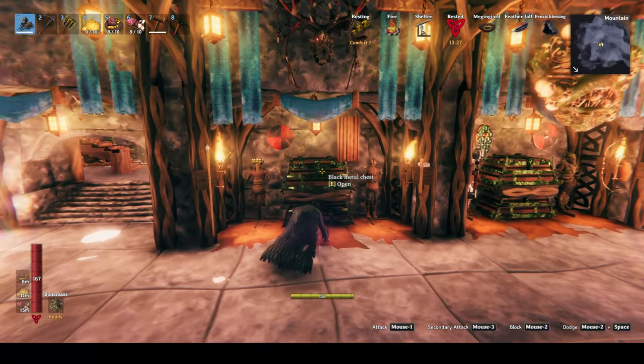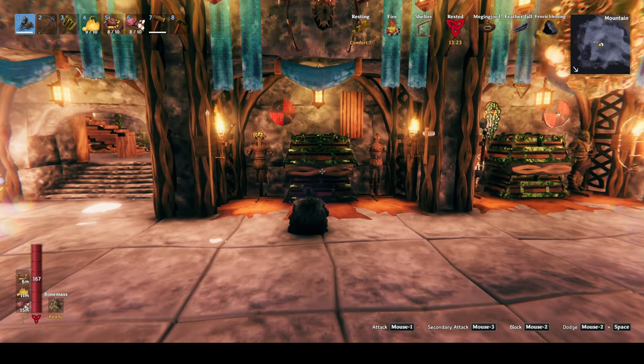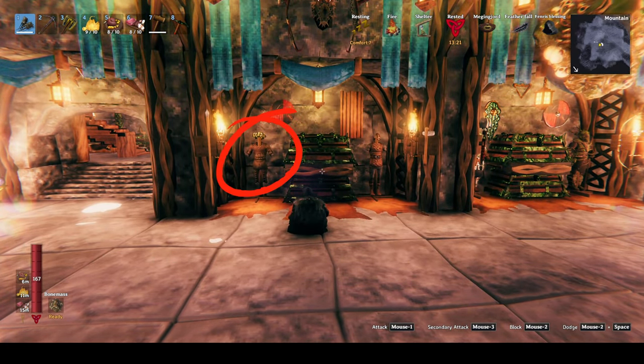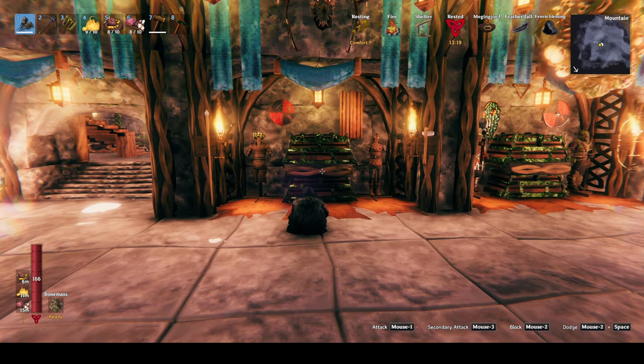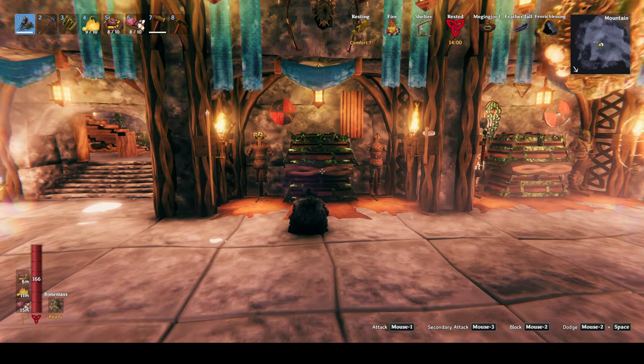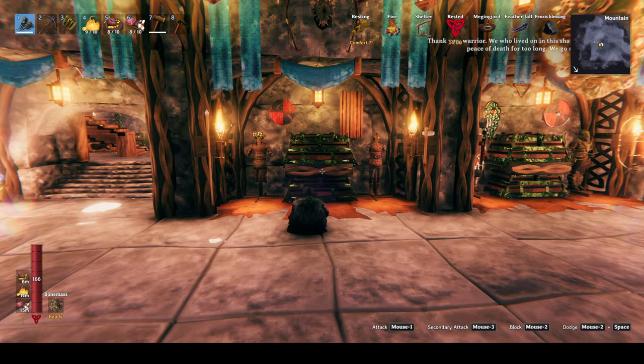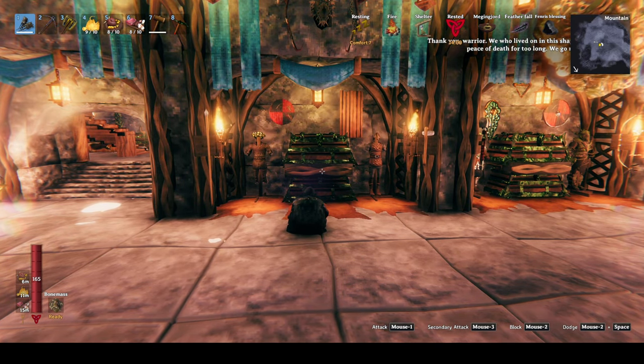When your playthrough is at the meadows stage, you really only have two options in armor: the rag armor and the leather armor. The leather armor has a higher armor value and doesn't have any additional movement debuffs over the rag armor, so it's just objectively better, and thus it is the best armor at this progression in the game.